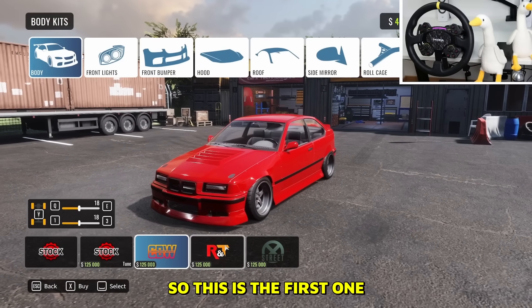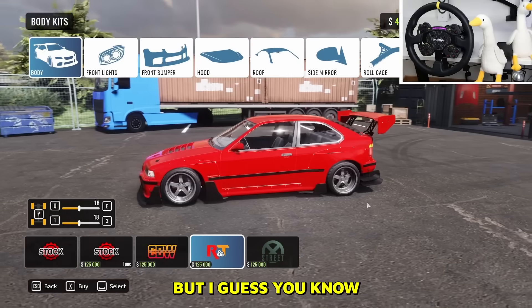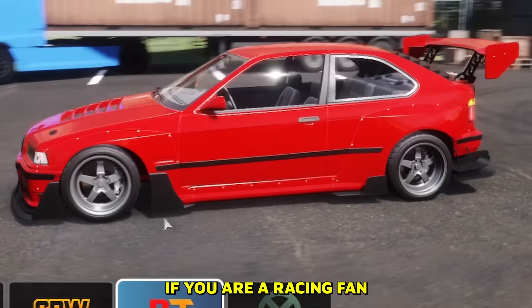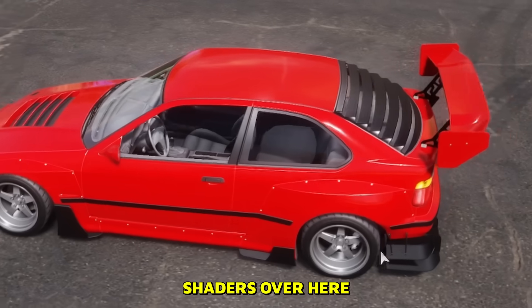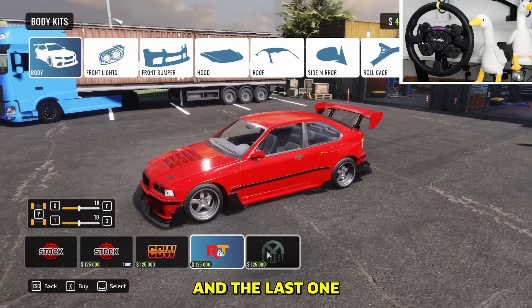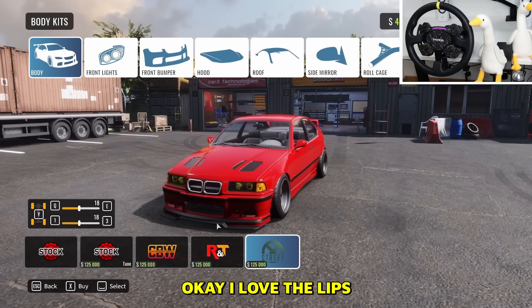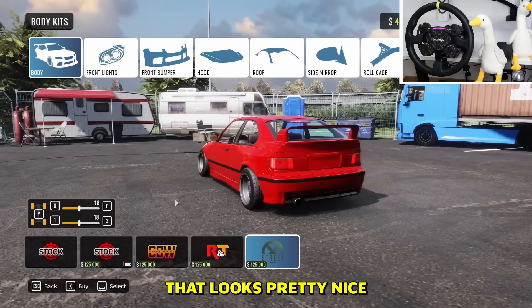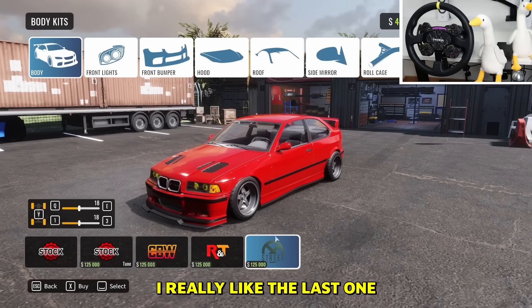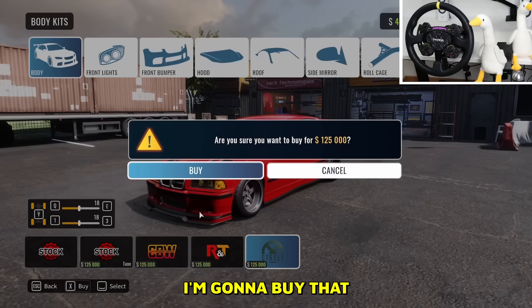This is the second body kit — yeah, this is a little too much, but if you are a racing fan this might be pretty cool. I do love the shaders on the rear window, that's pretty nice. And the last one — wow, I love the lips and the yellow headlights, that looks really nice. I really like the last one; these panels are very good looking. I'm actually going to go with this one.